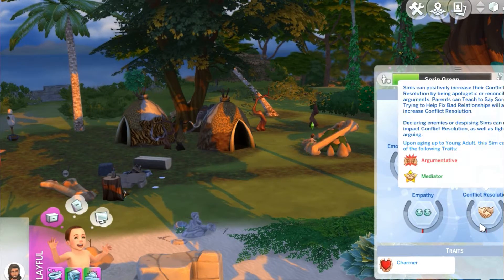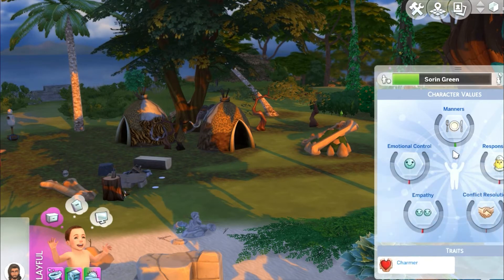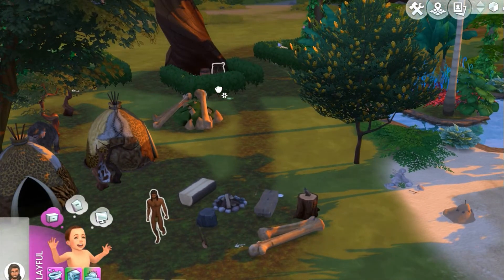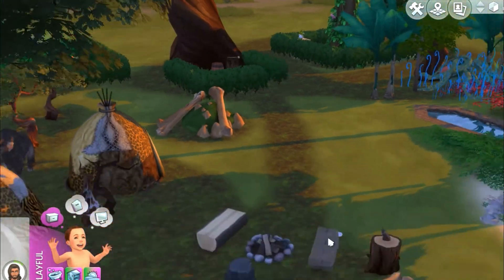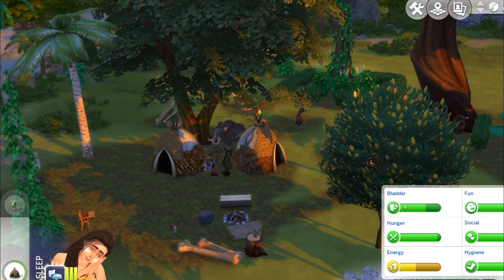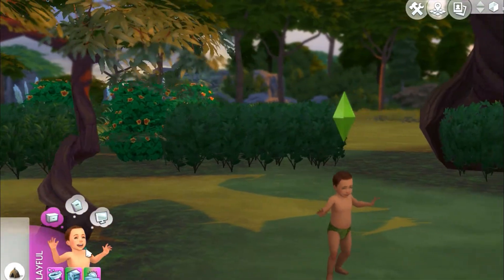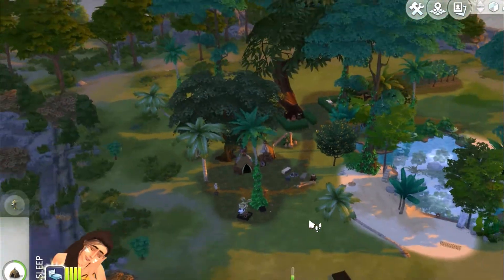All of Soren's toddler skills are in the red — responsibility, conflict resolution, empathy, and emotional control. All he has is manners and he doesn't have much of that either. How does that even go up? I know he made a mess at one point — I think he did it while I was playing off camera. I know I wanted Eve to do all this but whatever, she had a long day. Adam is really tired too — exhausted — but he can go to sleep after he's done. There's really not much going on this episode, we've just got the family being a little crazy.